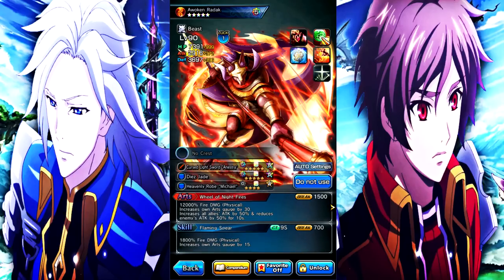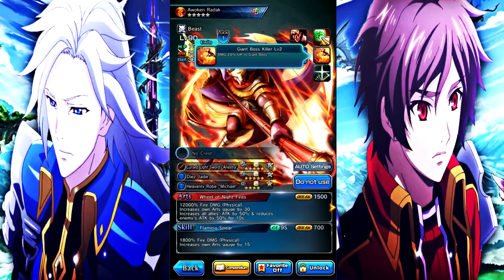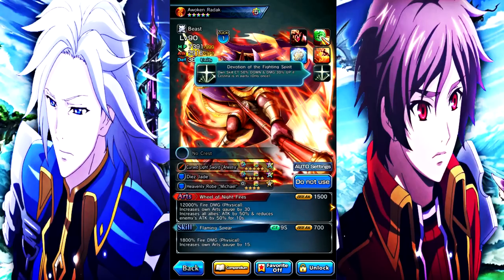His first ability is Earth Kill Level 2 — damage to earth enemies 10 up. Next is Giant Boss Kill Level 2 — damage 20 up to giant bosses, which is pretty solid. And finally, whenever Sestina is on the field with him, he has his own skill CT 50 down and damage 30 up if Sestina is in the party.